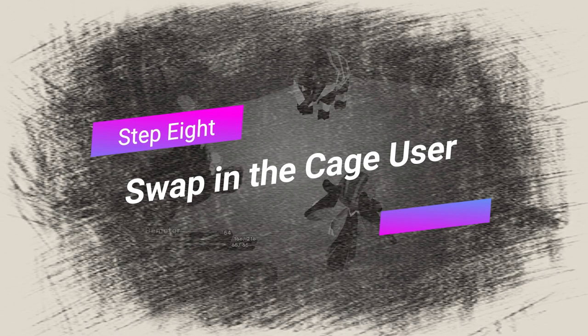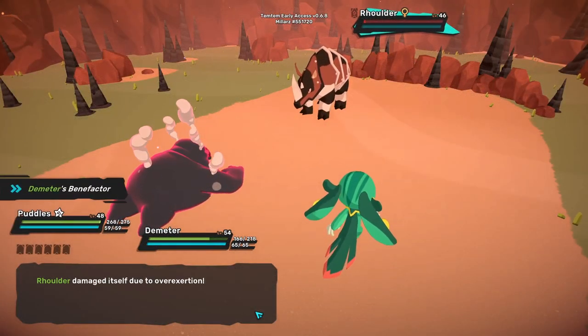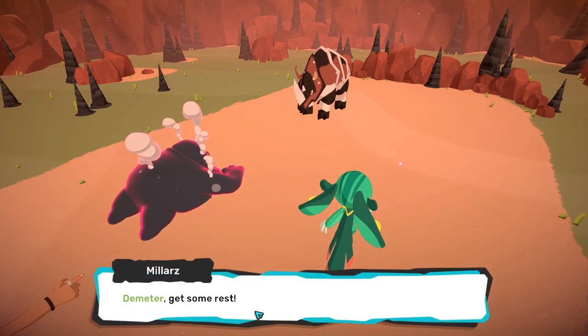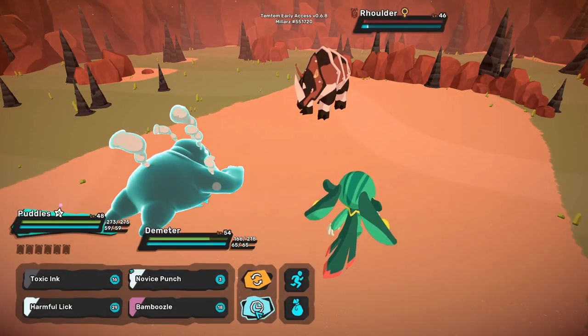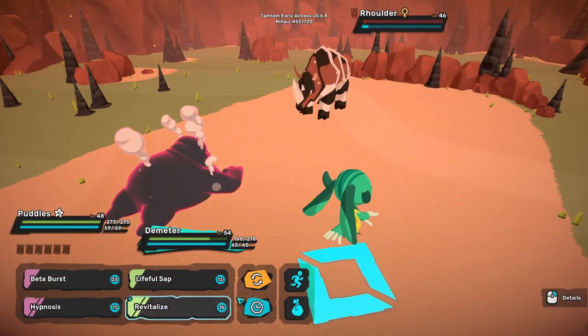Step 8: Swap in the cage user. The turn after the Luma has overexerted itself, swap out your tank for your cage user. Doing this after the Luma has overexerted itself ensures the cage user won't get hit by a move the turn it is swapped in.